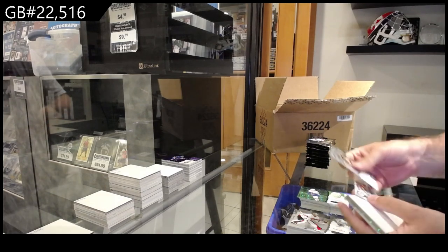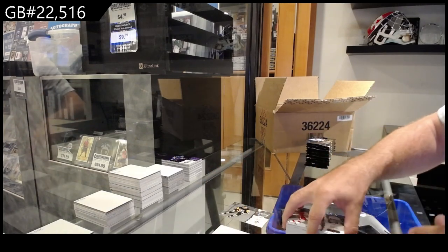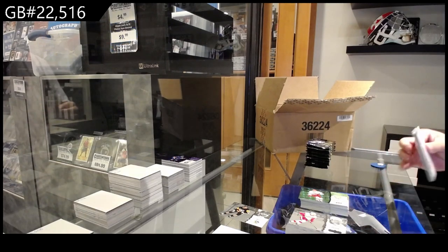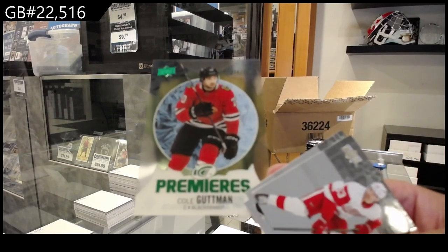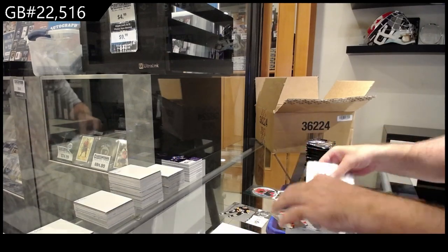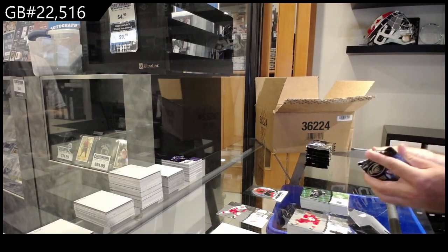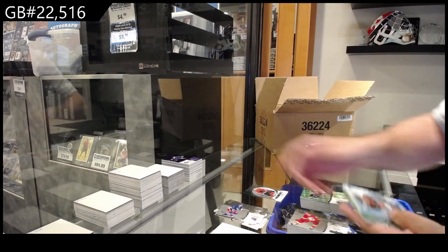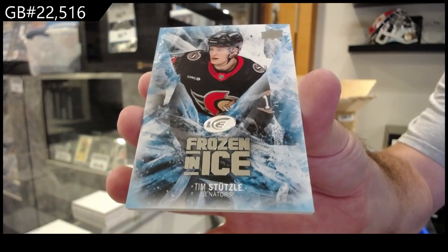We've got a Rookie Depth of Winter of Dewar for Calgary. A little die cut - not a fan of die cuts personally. We got a T7 299 for Chicago of Gutman - thought I had it there folks, I thought I had it. Gutman guy. We've got a Frozen in Ice of Stutzel for Ottawa.